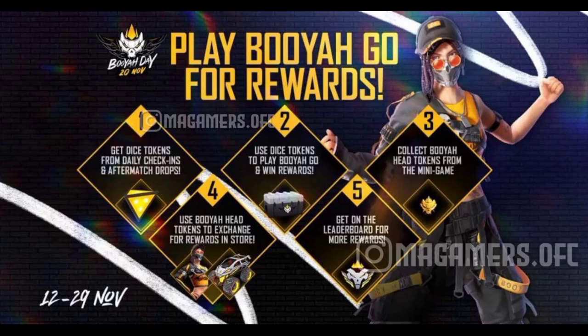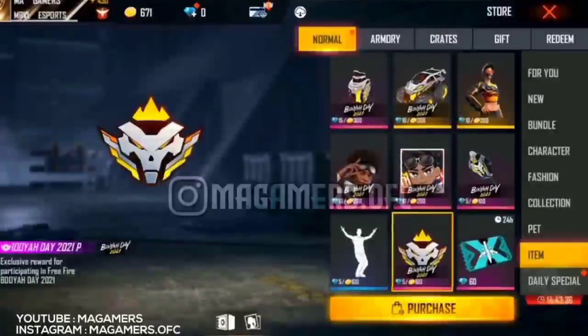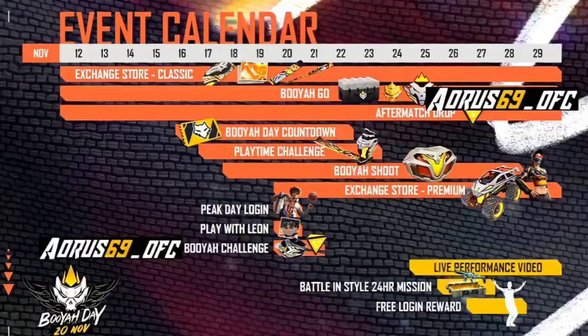If you have a bass player, you can see the top 10. So you have free away. You can see an event in the description. If you have an email, you can see the Boya head. This is the Dice Token and the Boy Head Token.